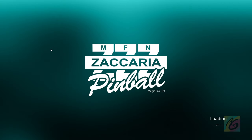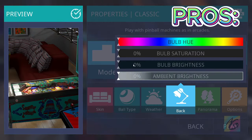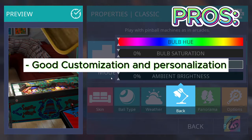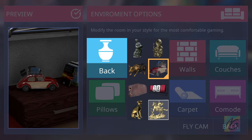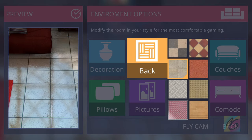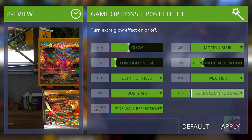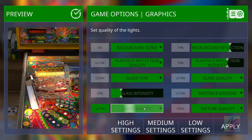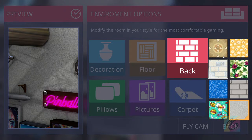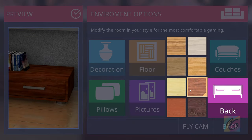Moving on to Zaccaria Pinball. The first pro is that it has good customization and personalization, like backgrounds, tables, and effects. In Zaccaria Pinball you can personalize your surroundings and your table — something clearly not seen in any other pinball games. Two thumbs up. You can set it in the options menu and use sliders to set the look you want, even though some decorations only change textures.